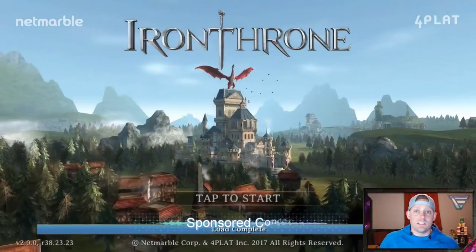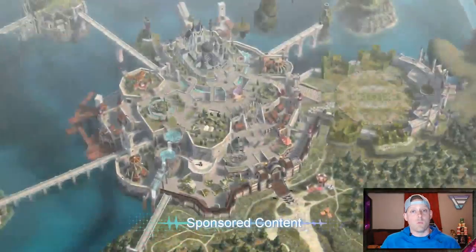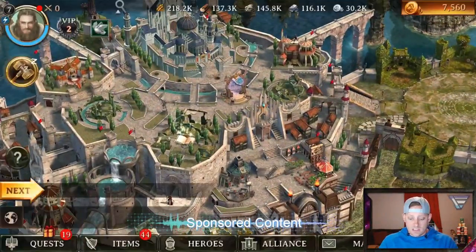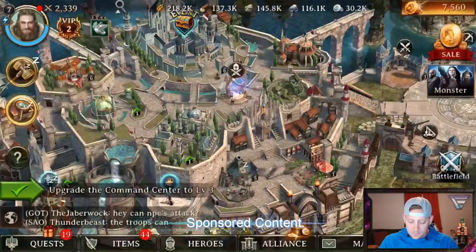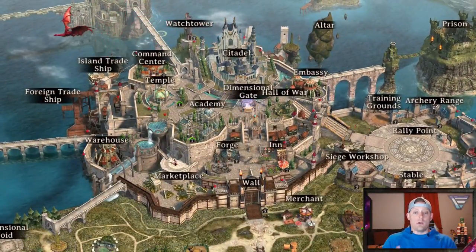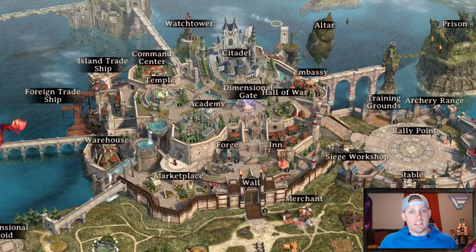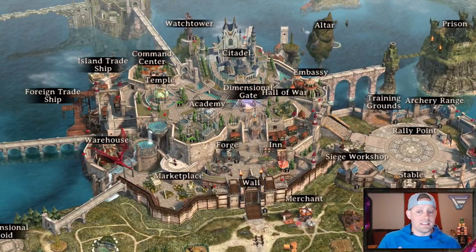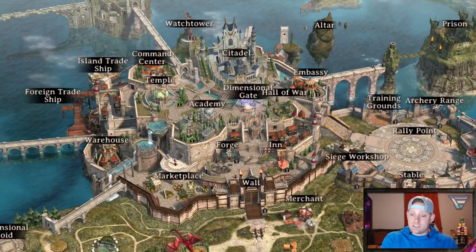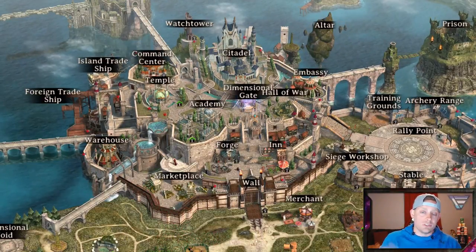Again guys this video is sponsored by Netmarble. Just wanted to get that out of the way before we got into things. So here is our castle and as you can see when you scroll out you can see the names of everything in here. When you scroll in you can start clicking on them and getting the details. My plan today is to go through every one of these buildings, giving you the details of all of them so you know what's going on.